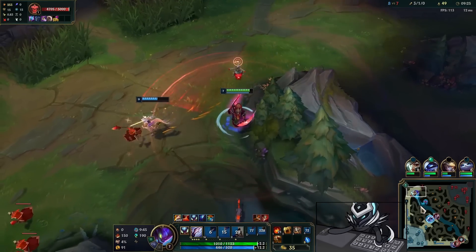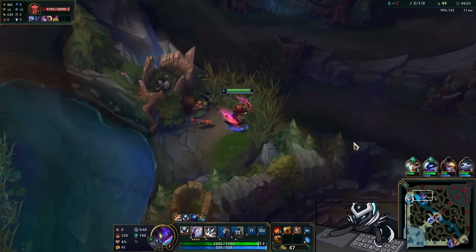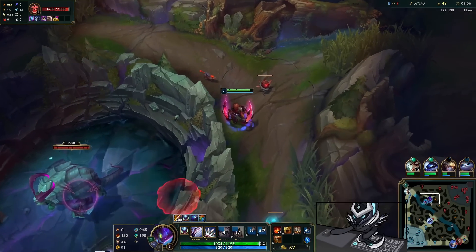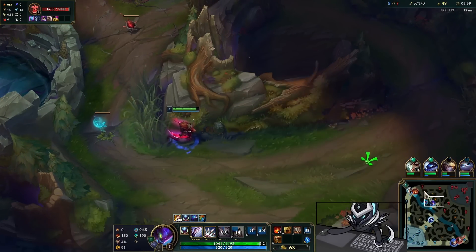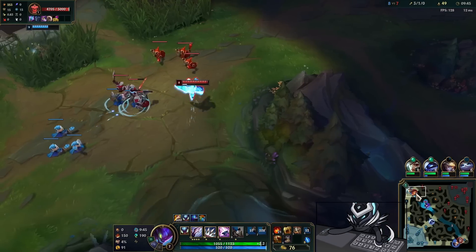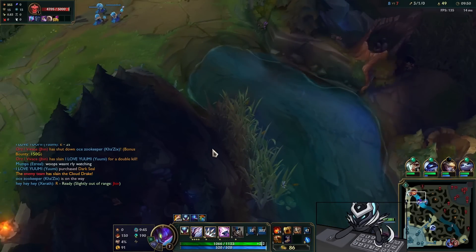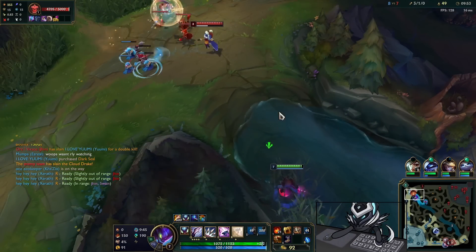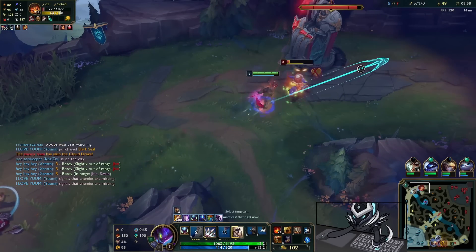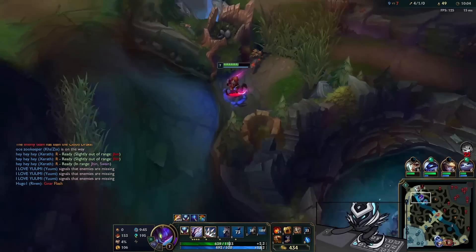I try to go for the Nair but don't get any CC off and he gets away. I believe I can get the Hydra now though. The Diana clears the Dragon, so I'm wondering if I can get a Raptor camp — no, it's already taken. My options are to go back top or go Herald, but Herald feels very unsafe. I settle for top lane, using my R-Evo to go in. He gets away with a flash, but I use Void Assault to get closer and pick up a kill. Very juicy.